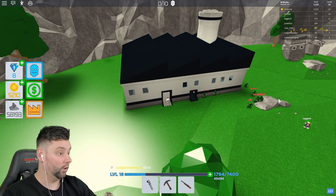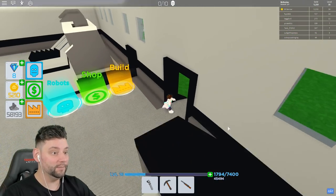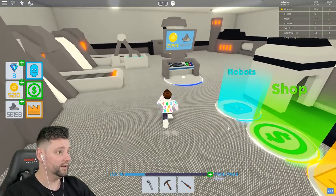Oh my god, this dude with the green one — he is going crazy right now. I have nothing built just yet, but he's coming over. He wants to fight. He wants to go, boys. We'll definitely go.